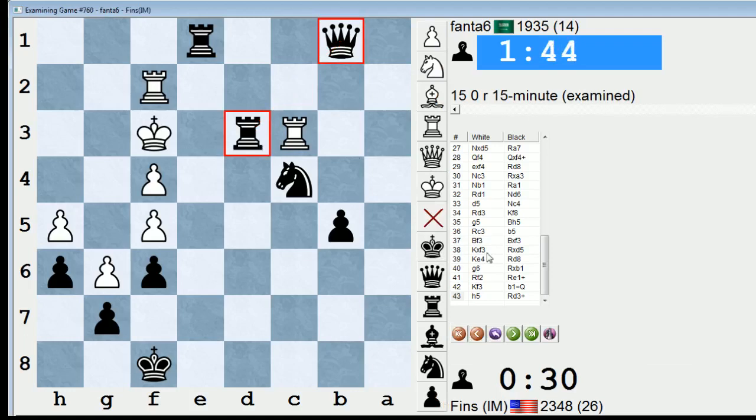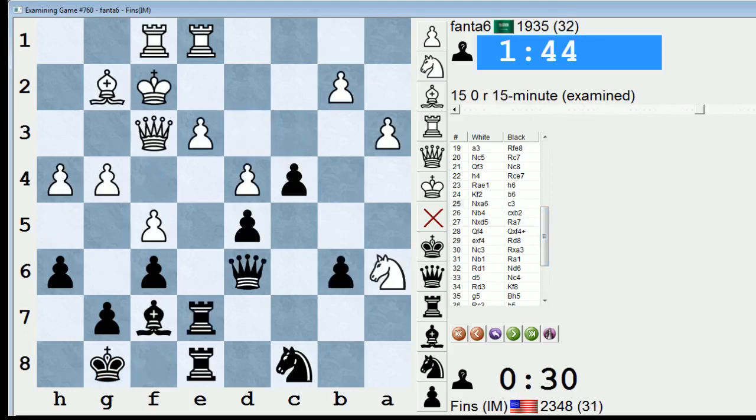If I had to pinpoint one move that won me this game, it was the c3 move — switching gears, attacking him on the queenside. I think king f2 was reckless; I don't like that move for him. So king f2, and then b6, knight takes a6, c3 — that seed had been planted in my head when he had played Rae1. But king f2 just kind of triggered it, and I really wanted to go for it after he had done that.